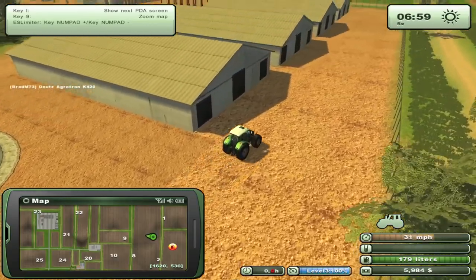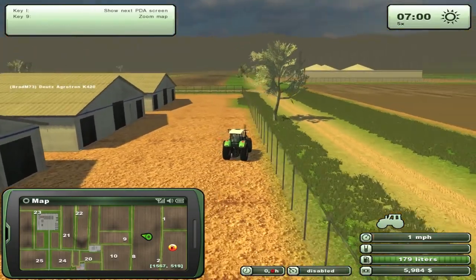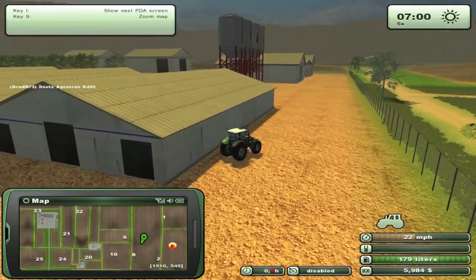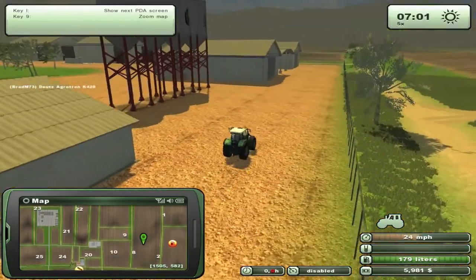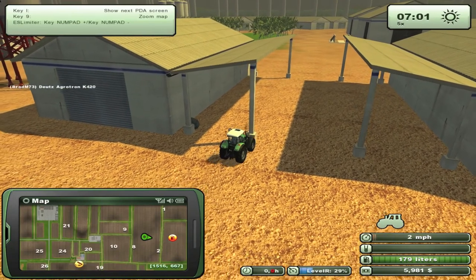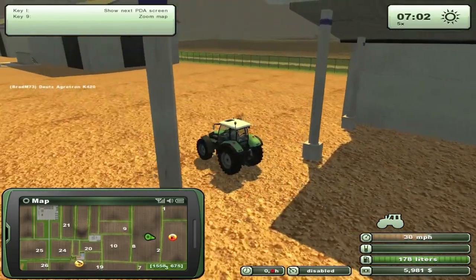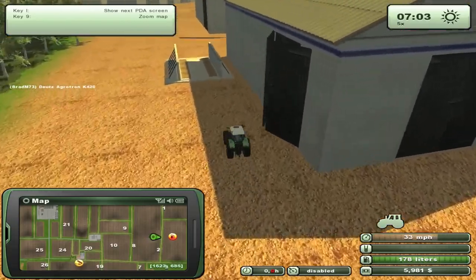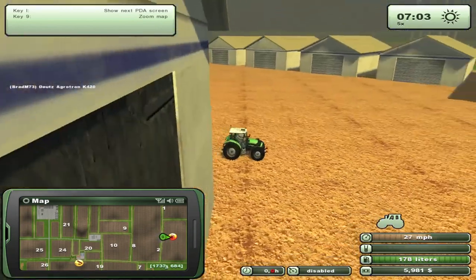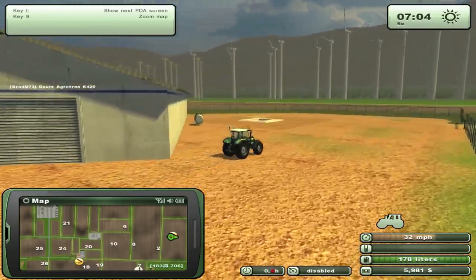I don't know what that hole is, but I'm sure if you fall into it, it will not be a happy day. Let's see if the fence is crashable — oh, it is! That's good. Looks like a pretty flat map. Giants is having a mod contest giving some goodies away, so I'll try to provide a link so you guys can check out and download all the mods. There are about five pages worth and it hasn't really changed in the last week or so. That's a lot of windmills — and that's probably another hole you shouldn't fall down into.